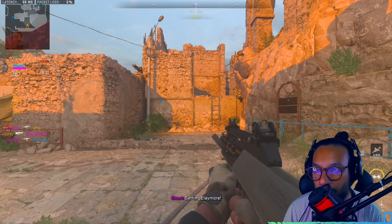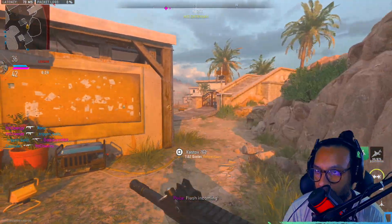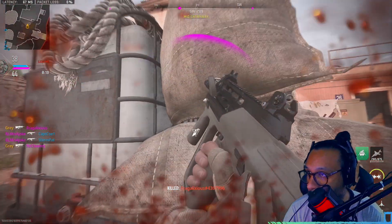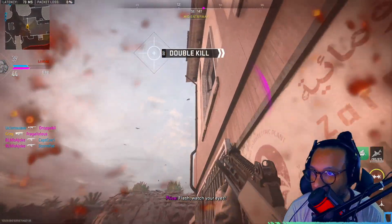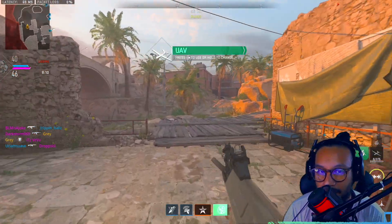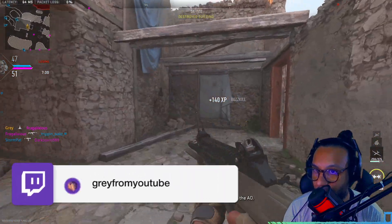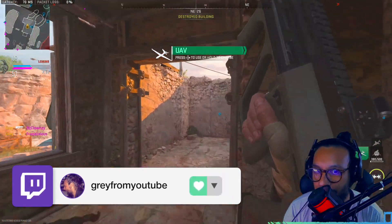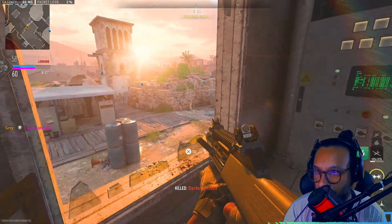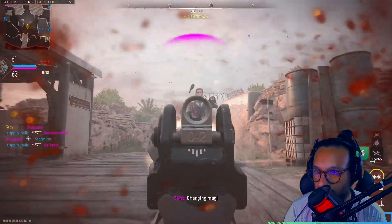Teammate, maybe try killing somebody on the other team — shooting somebody on the other team, right? Is there a third? Jump down. Jump down, tough guy. There's a fourth? Jesus. Gotta be up there. Going down — he's going down with the team.